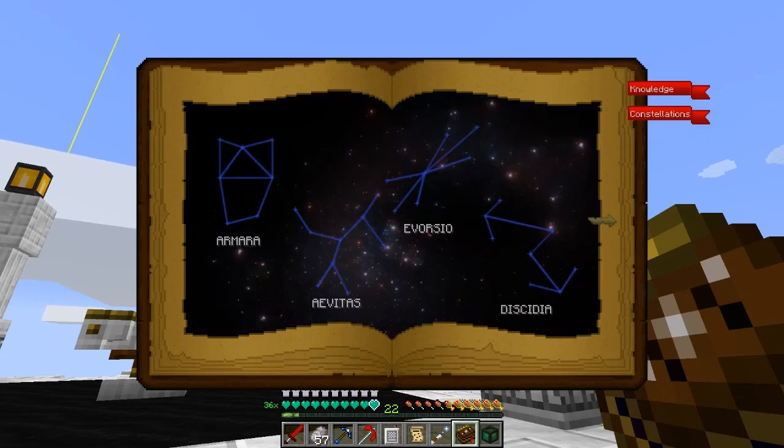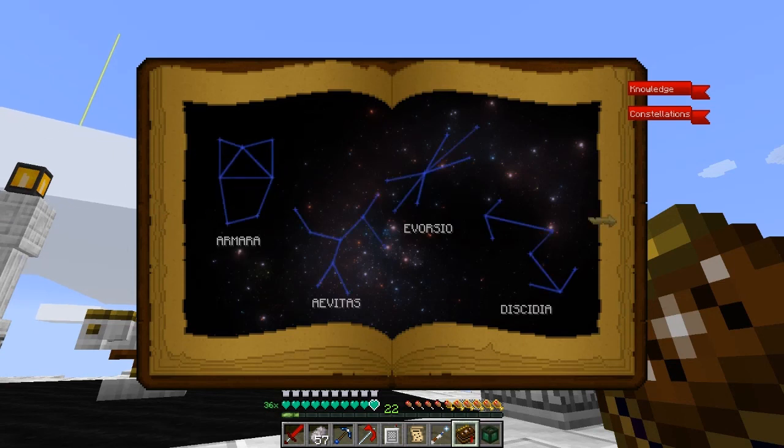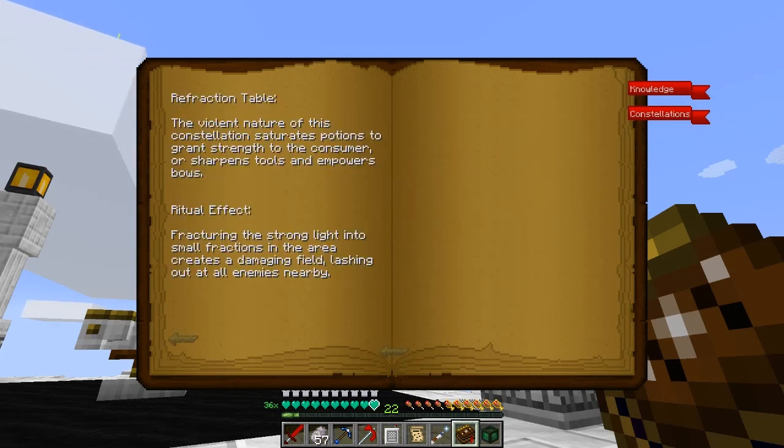Right-click the book and go to constellations. I think it was Avitas — yes, and it has no information because I haven't discovered it yet. If I go back out and look at the Discidia here for example it gives you information and you've got multiple pages on this one.